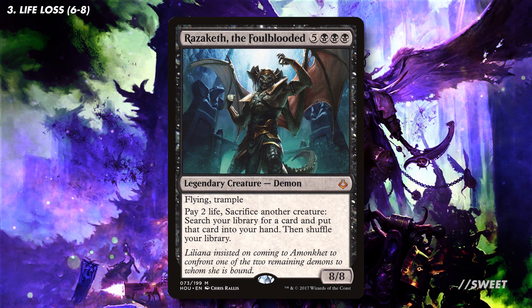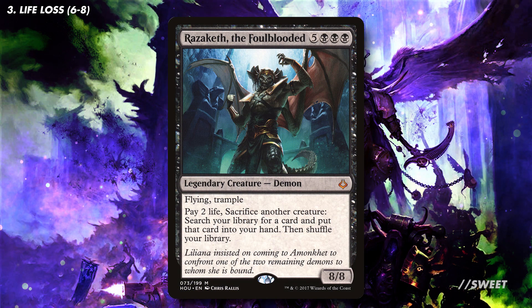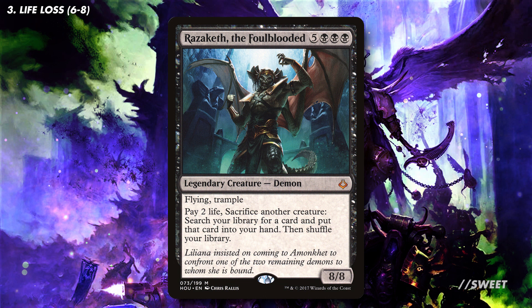When we have that board state, we can use a card like Razakhes the Foulblooded to turn an Astartes token into any card in our deck, be it removal or one of our great win conditions.